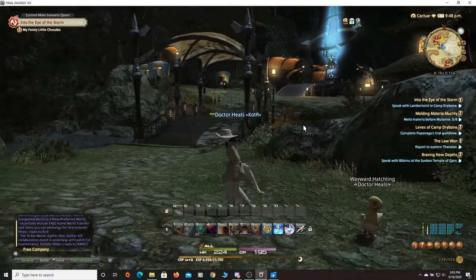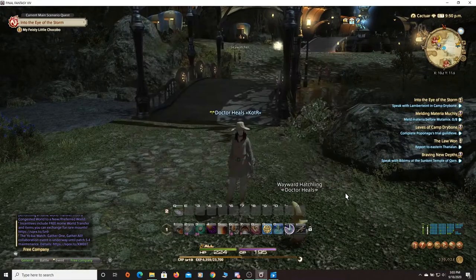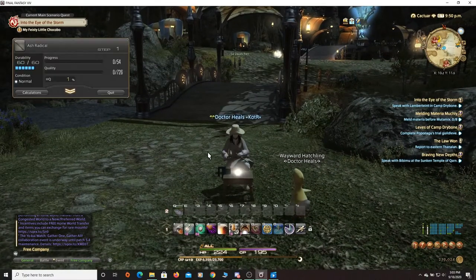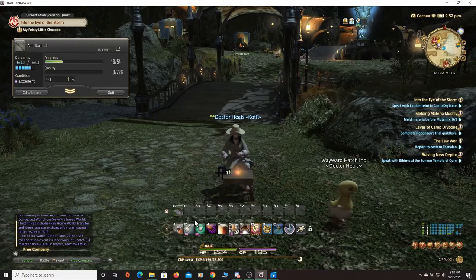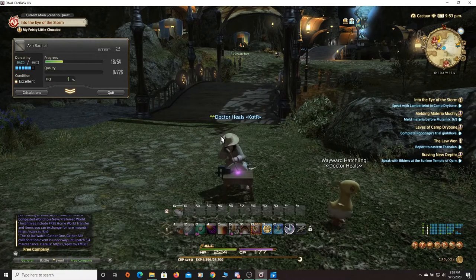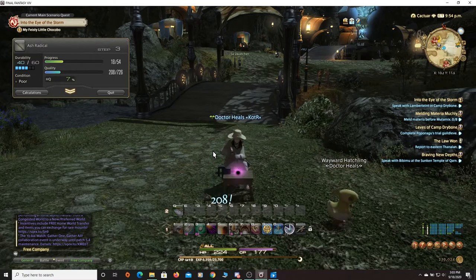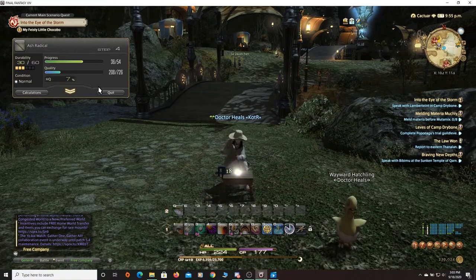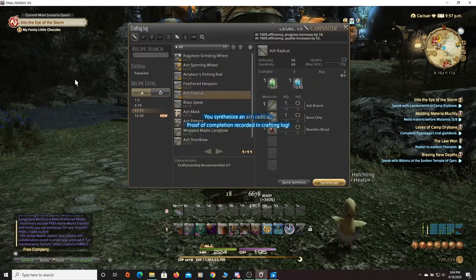We got a level up! I'll make one more thing — a feathered harpoon — and oh, excellent proc! I'll go ahead and do a touch there. That got us 208 quality. You get a boost to quality depending on the condition, so you might as well go for it when it procs.